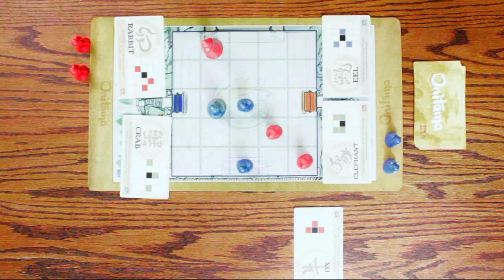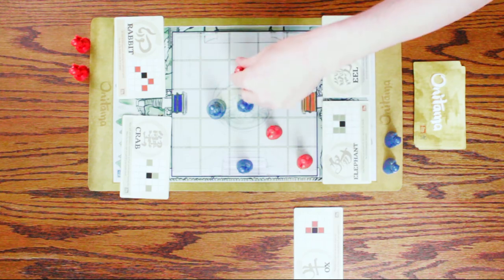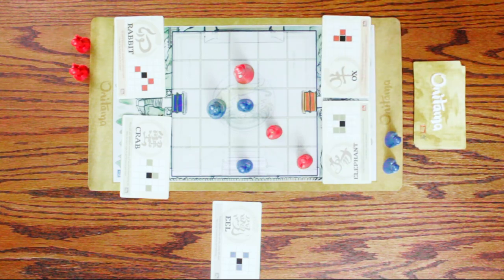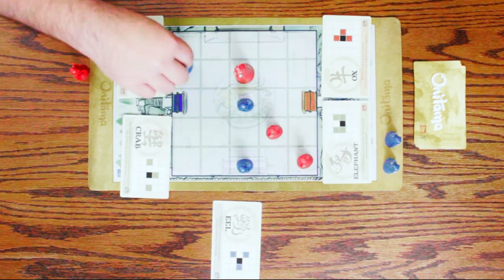I will use the eel to go back right there. I think I should be safe right there. So the question becomes... I think there's only really one option. I guess I could go over there but I don't really like that. I'll just use the rabbit to jump back here.